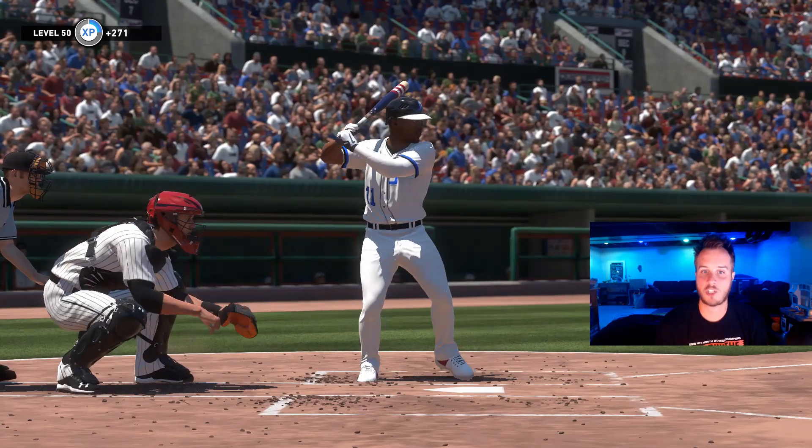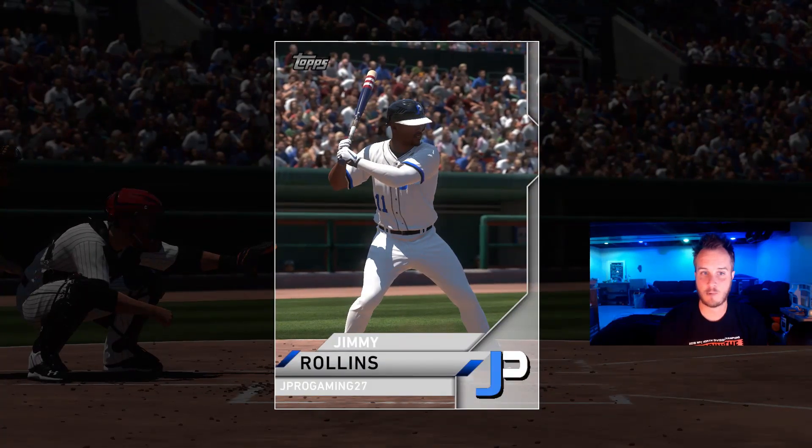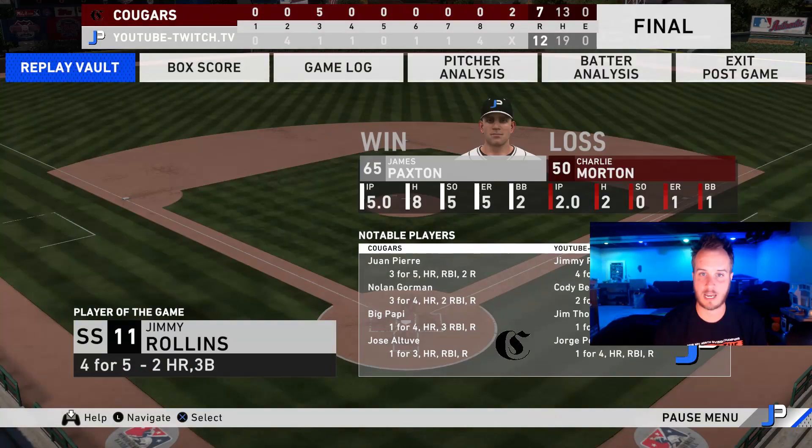Jimmy Rollins — he was a double shy of the cycle. He had a home run from the right side and the left side. This was a hitting game. We had 19 hits combined, 12 runs. Very good hitting performance. Everybody was hitting the ball. Two home runs, three RBIs, three runs scored. This guy is anchoring the top of the lineup very well.